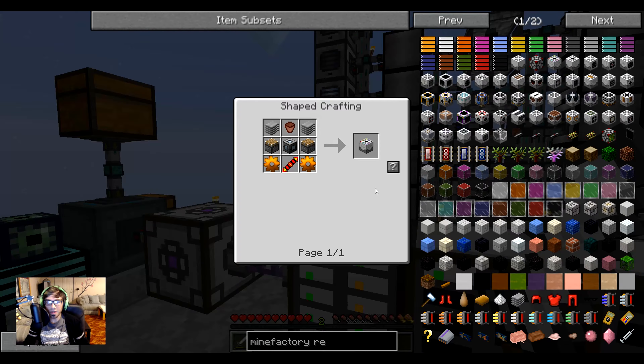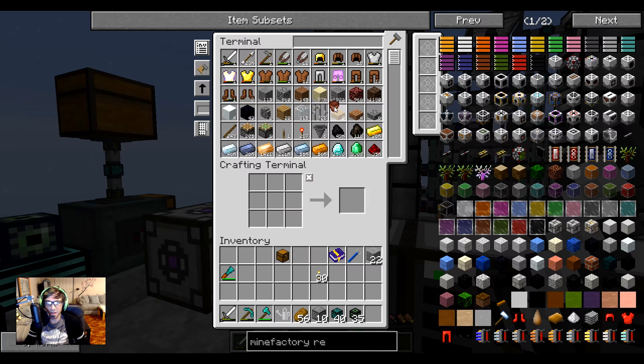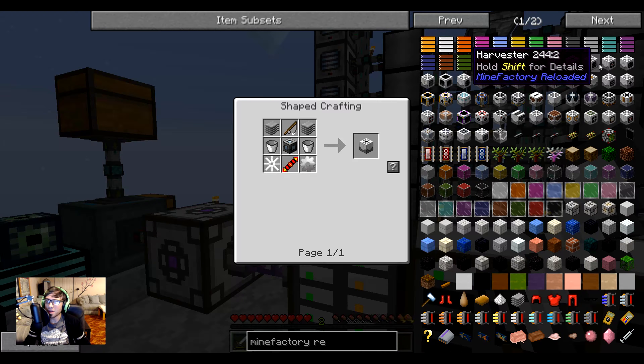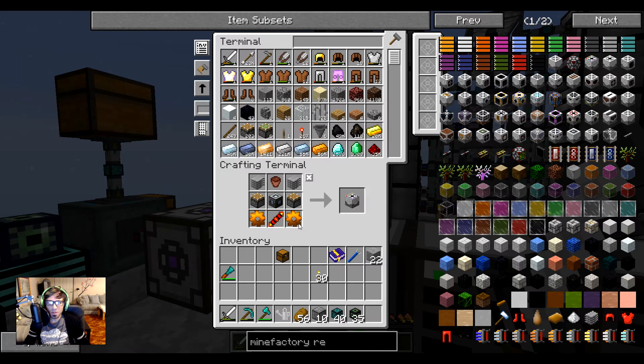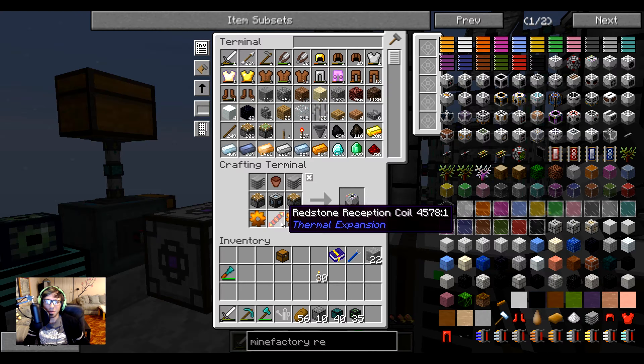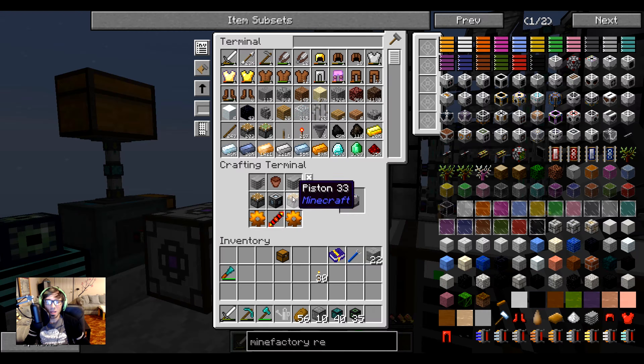So let's start building. Starting off we're going to build the planter, which is pretty simple — basically flower pots. We need copper gears, redstone, a reception coil, some pistons, a basic machine frame, and plastic sheets. There we go, we got our planter.